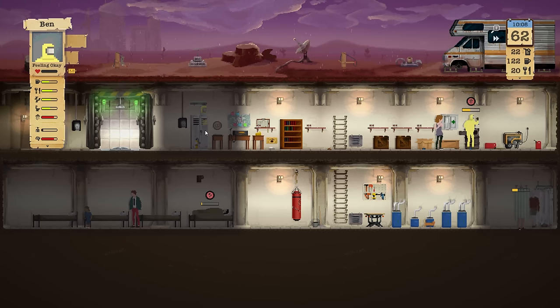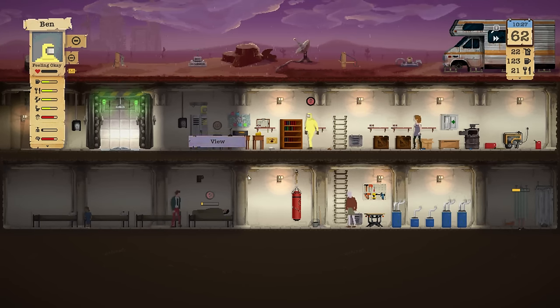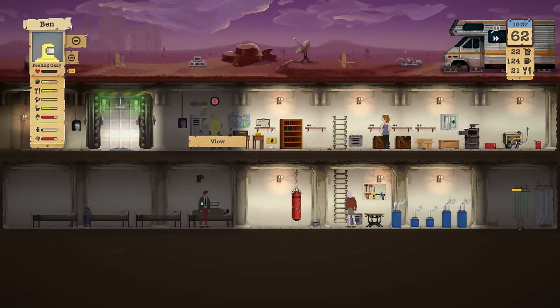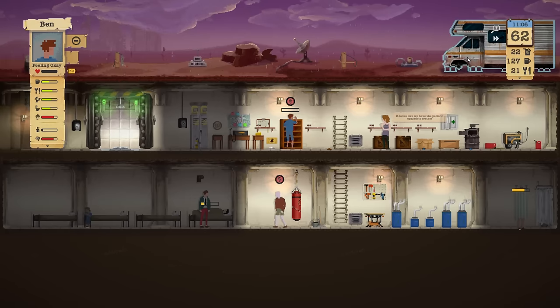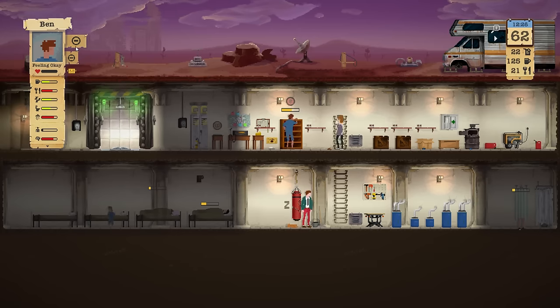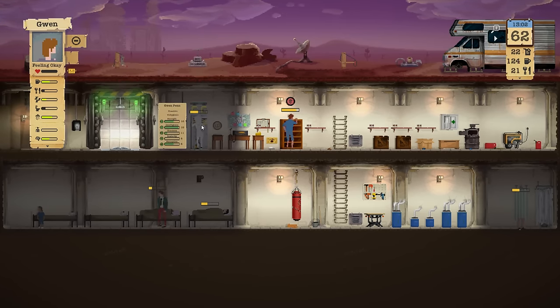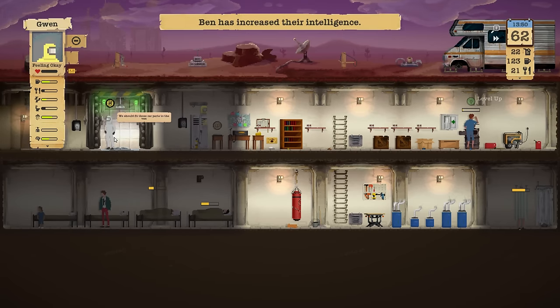He's a little bit stressed but not too bad — return the suit, read a book, then sleep. We got 21 food. Our water supply is at 125 which means we can't send out a big expedition again. Gwen, you're going to take a suit and we're going to add parts to our truck — the alternator we found.